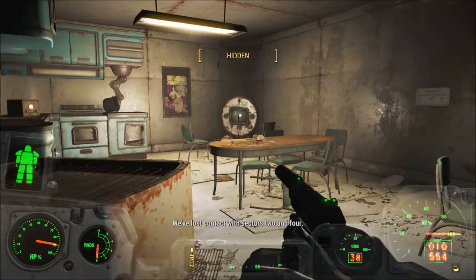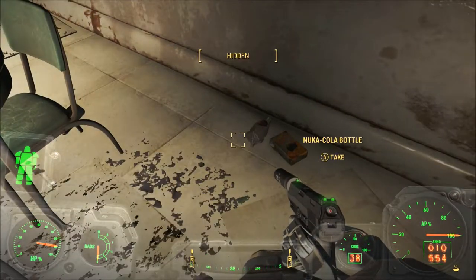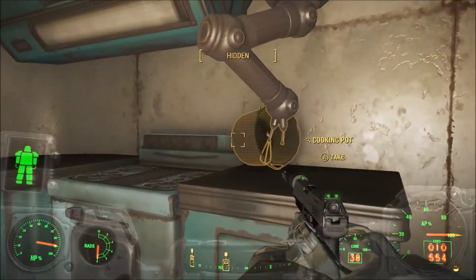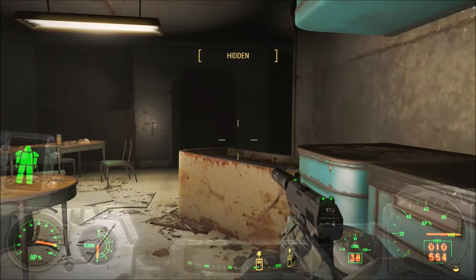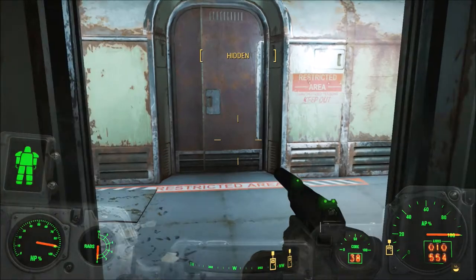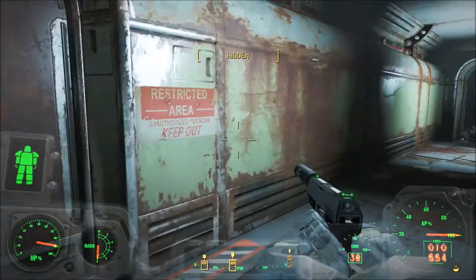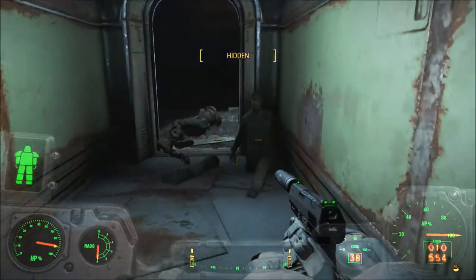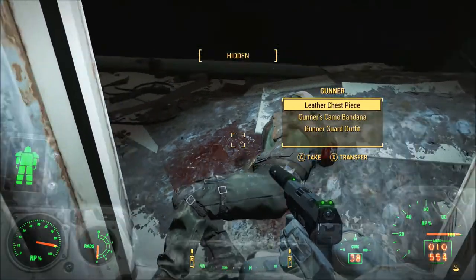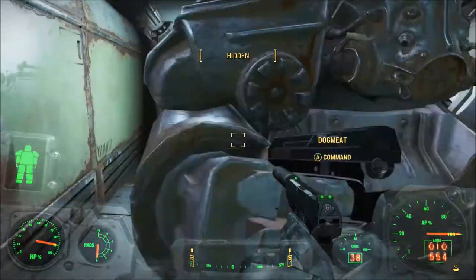We've lost contact with Sectors 2 and 4. Oh yeah you have — I've killed them all. Just going to keep going. Anyone else? Just a lot of bodies. I'm assuming the Courser took care of these — they have lost limbs. And their guns are gone too. Yeah, that's got to be the Courser's work.